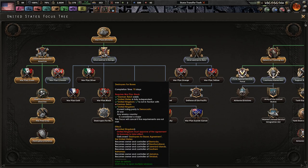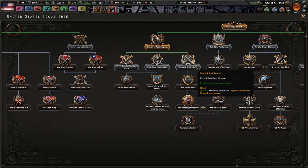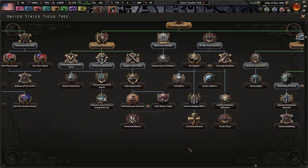Destroyer for bases - I didn't read this one. United Kingdom must approve of the agreement for the bonuses to take effect. I become owner of Bermuda, Newfoundland, Leeward Islands, Southern Bahamas, Jamaica, and Trinidad. That's very interesting. From here on out I can probably ignore most of this, except for fund the Navy, which gives more naval doctrines - very beneficial.